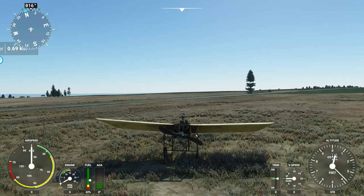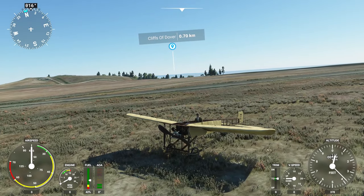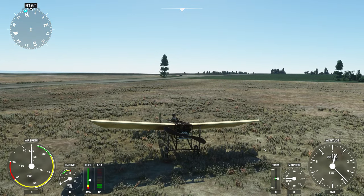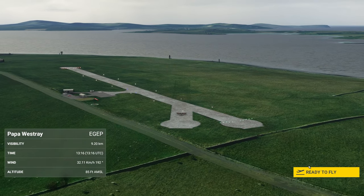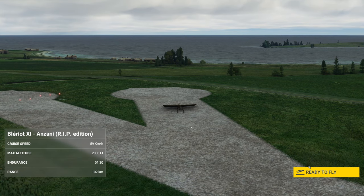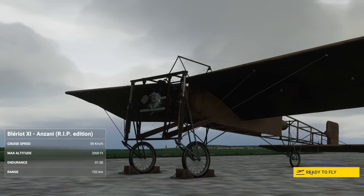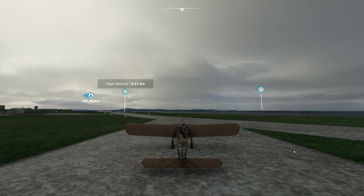Let's have a quick look at the ROP edition, which is quite difficult to fly. Then we'll look at the Gnome version with the more powerful engine. We're at Papa Westray and we're going to fly to Westray — currently the shortest flight in the world, just a couple of minutes, though it might take a bit longer in the ROP edition.